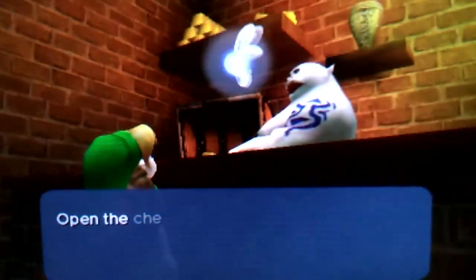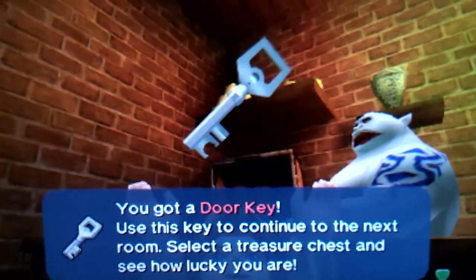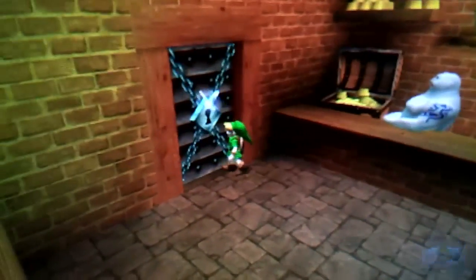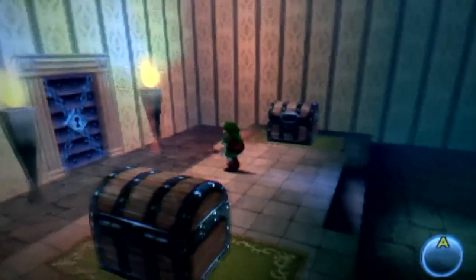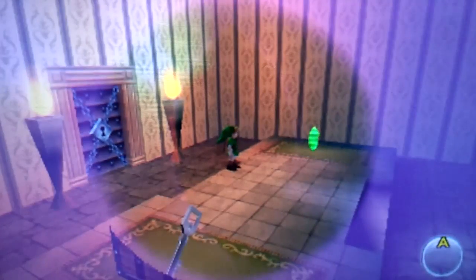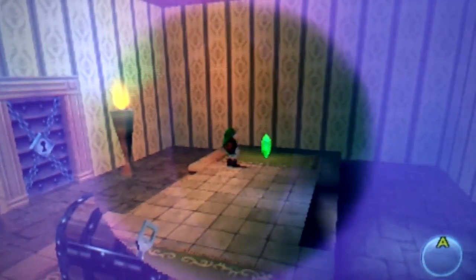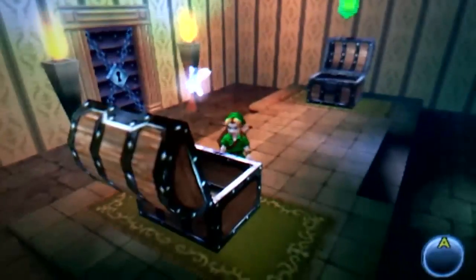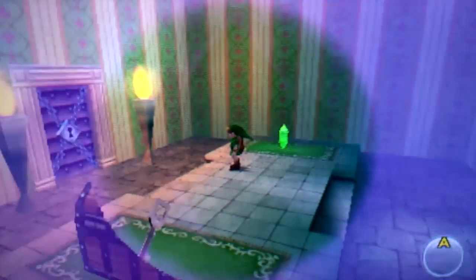I'm gonna tell you right away why you want to equip the Lens of Truth. In this mini-game you're gonna get a room with two large treasure chests, and inside one of them there's gonna be a small key. As you can see, we got a small key from the guy right there, but we need another small key to keep moving through the mini-game. You equip the Lens of Truth, and as magic, you can see the contents of the treasure chests with it! So as you can see, the small key is right here.